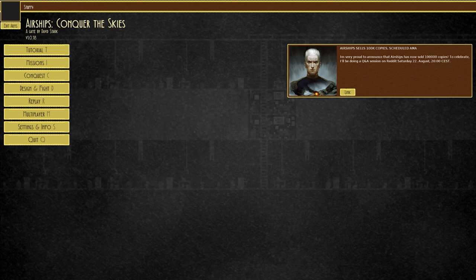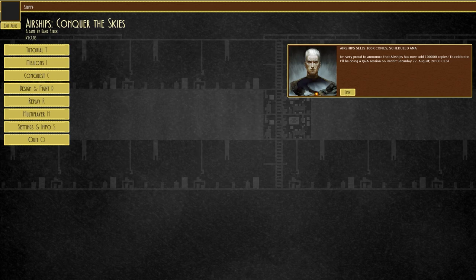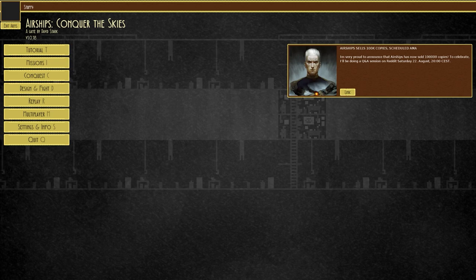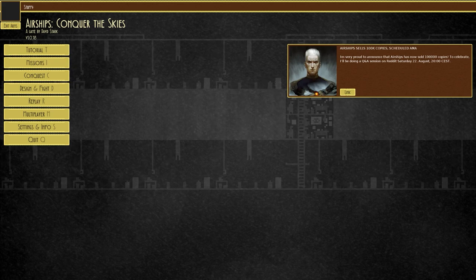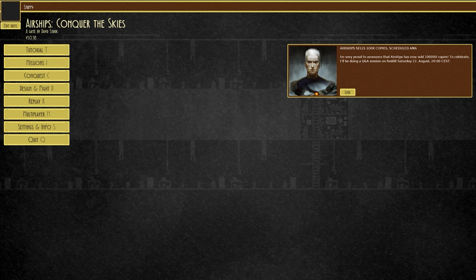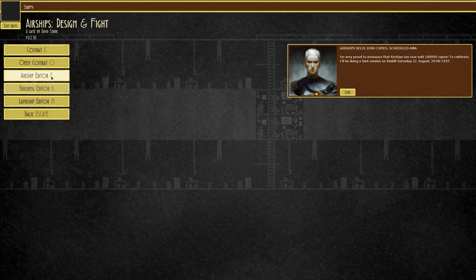Now I want to go through some of the additions and changes — it's not going to be an exhaustive list; for that, by all means check the link in the description for the patch notes. However, I want to go through some of the changes and additions, what they may mean for future builds, and we'll go ahead and try some of these new things out — maybe in old designs, maybe in a new one — and we'll see how we get on. Either way, over to the design editor to check out some of the new stuff first.